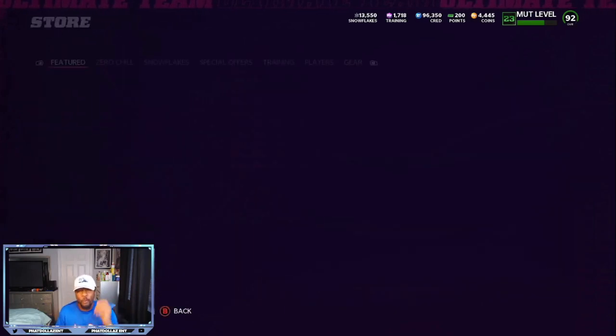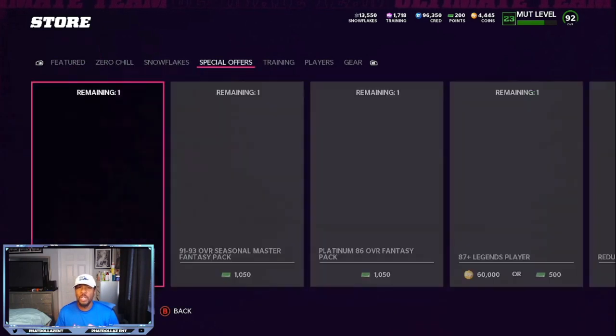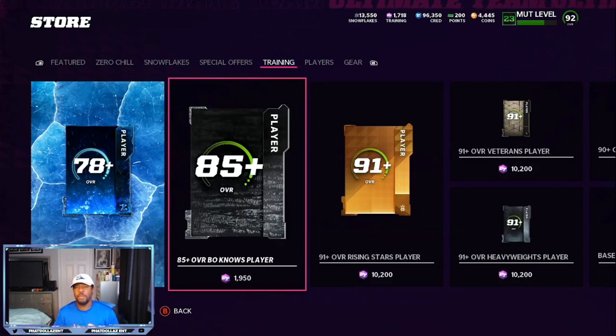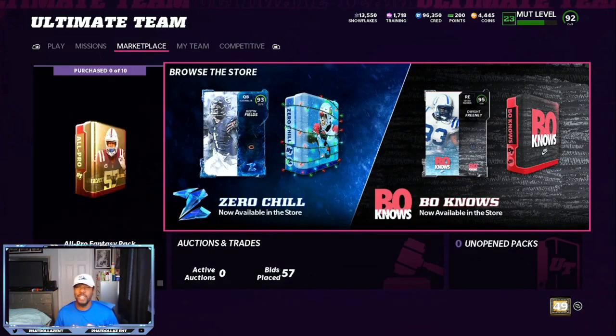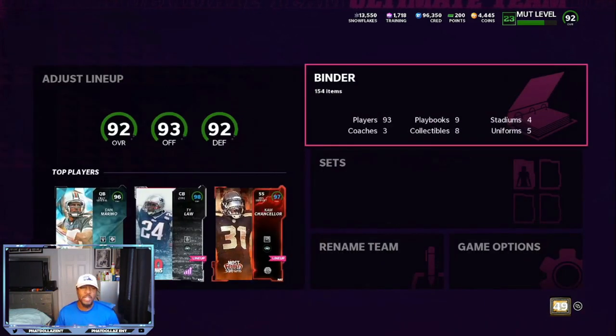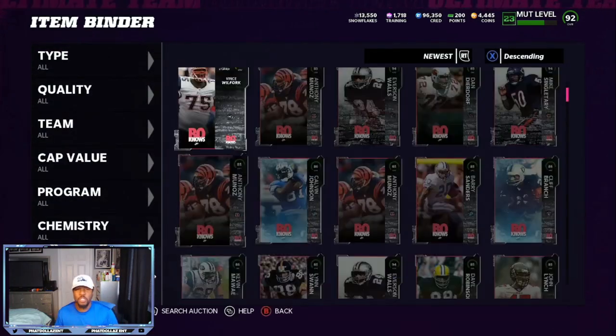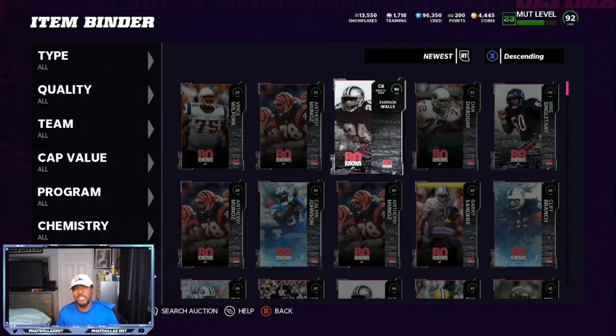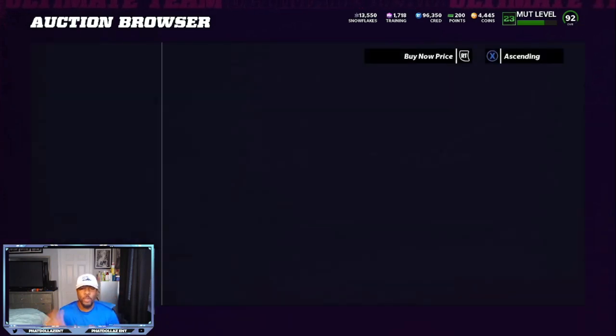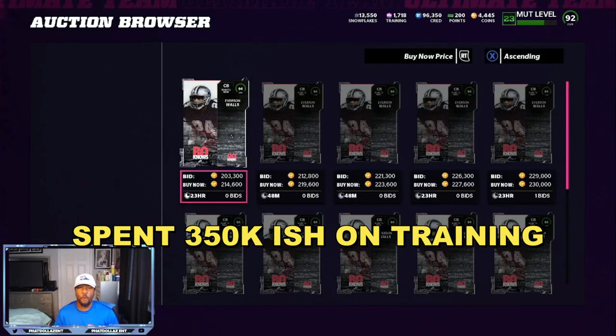I don't know how long it's going to be hot, but I went to the training re-rolls — 85-plus overall bonus players, 35,000 training — and that's what I started with. If you only have 10,000 training I can't tell you the results would be the same. Starting off with 350,000 coins and putting all that into training, you can see I got 4,000 coins left. Looking at my binder we have 194, 294 — that's over 200,000 a piece, so that's going to be a 50,000 profit on my original amount of coins.